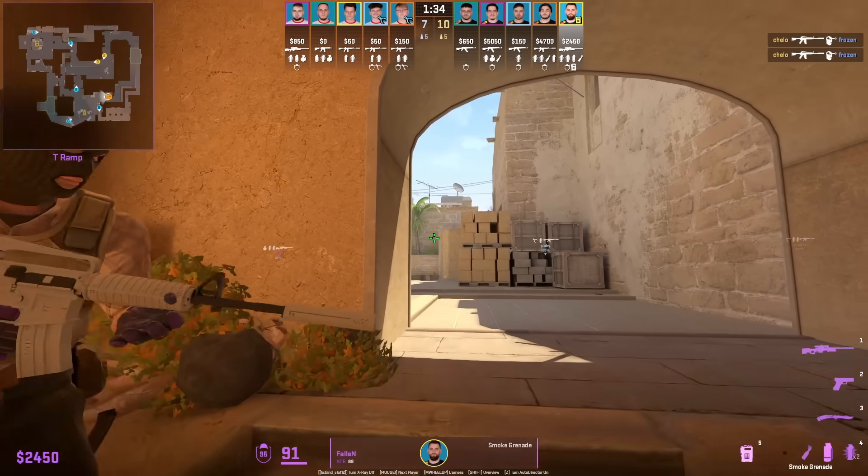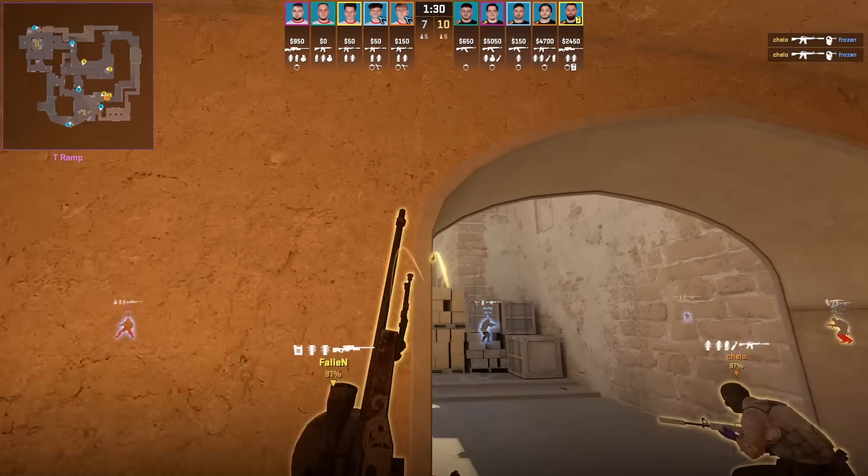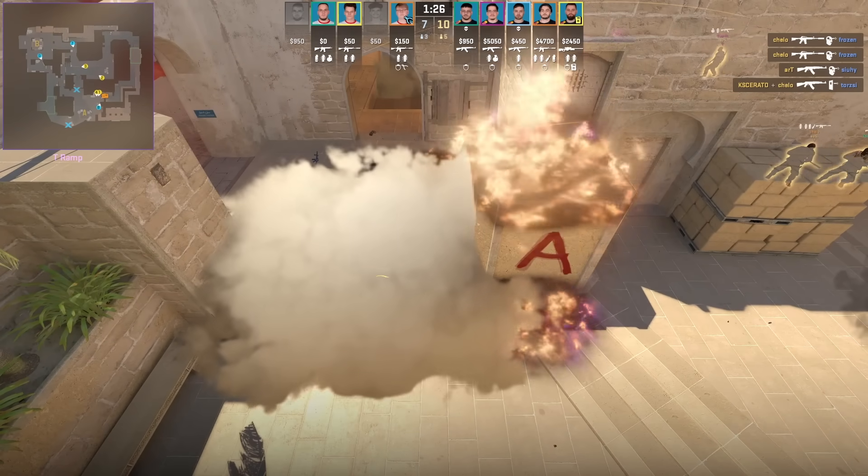Falling inside the ramp doorway towards the left shows two easy nades. The first one — just aim at the satellite for the jungle smoke. For the stairs molotov, aim right there then left-click throw.